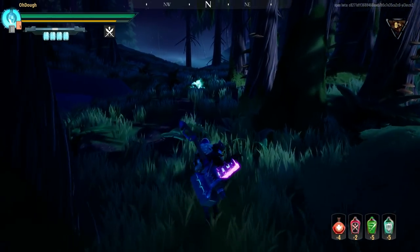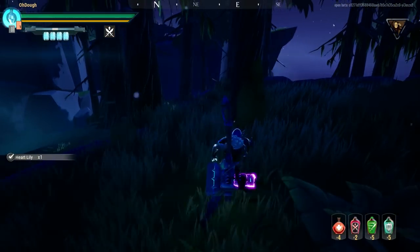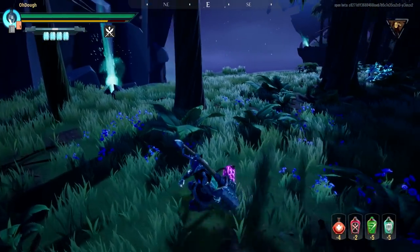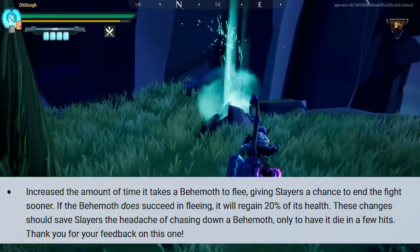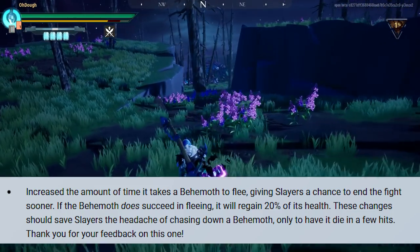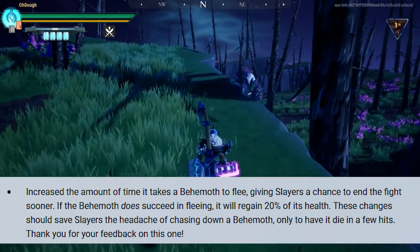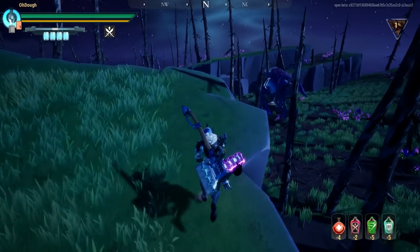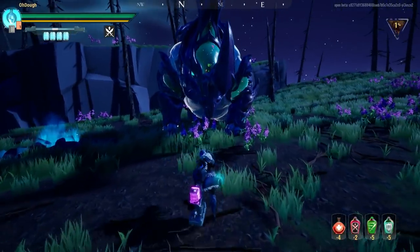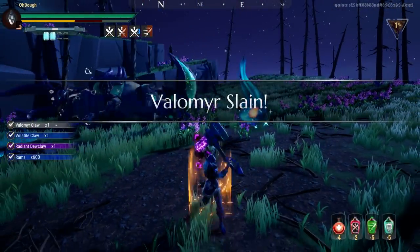For now we're skipping the quality of life stuff but we'll come back to it. First, a balance change the game really needed: they increased the amount of time it takes for Behemoths to run away, which should hopefully prevent Behemoths from fleeing in the first two minutes during speed runs. They also made it so Behemoths that do run away have 20% health regained, so you can't just run up to a fled Behemoth and kill it with a Jurassic Lantern or a single hit.